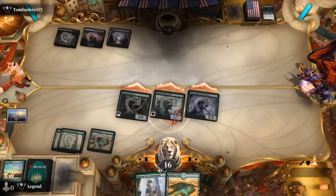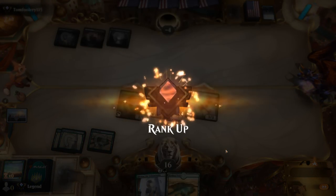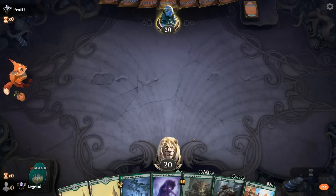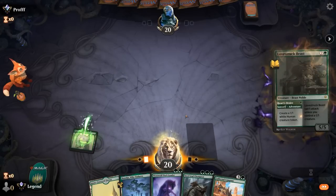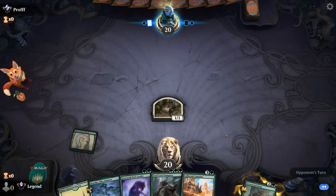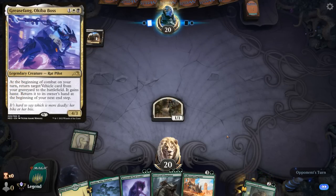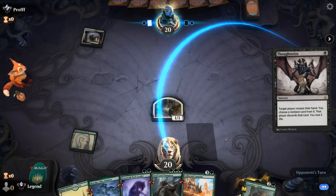We even get to level up here — on to the next one. We're on the play and our hand seems fine: turn one adventure, get on board. Into Pack Leader — probably going to Steel Leaf before Beast. Up against Black-White, so it could be a Grease Fang reanimator deck, although Thoughtseize points towards a more midrange deck instead. Probably takes Pack Leader to throw off our curve, and they succeeded.